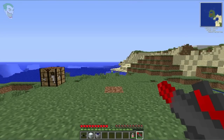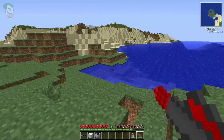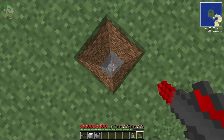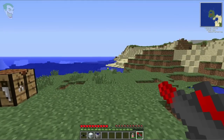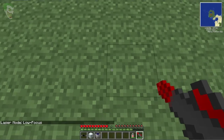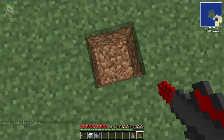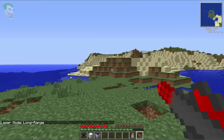My mining laser is nearly full with energy, so let's take it out for a test run. The current firing mode is mining, which means the laser goes through a few blocks. To change the firing mode, the default is press M and right-click. That changes it to low focus, which uses the least amount of energy out of all the firing modes and will only go through one block.